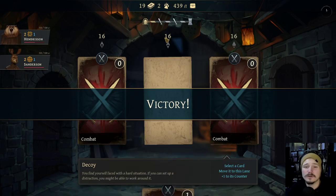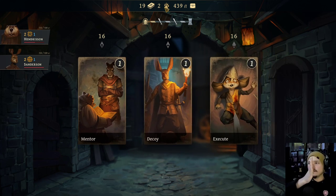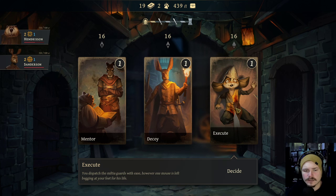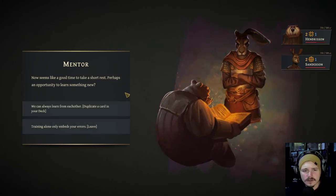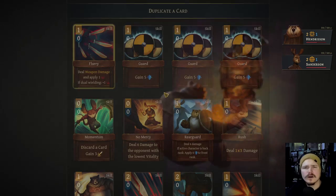This game has so many cool strategic elements to it, like the rank system. Mentor - double a card: decoy or execute. So we ruin a card, or we fight. I would rather double a card in our deck. I'm pretty sure Mentor is double a card. Now seems like a good time to take a short rest - perhaps an opportunity to learn something new. Yeah, we can always learn.